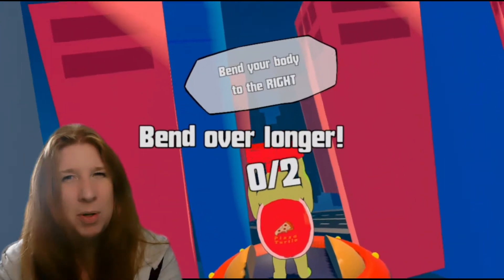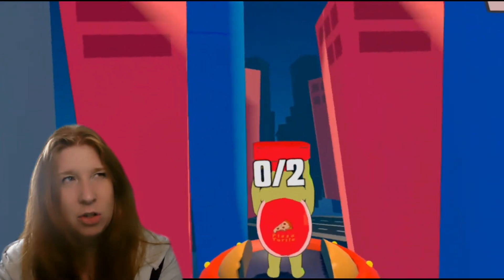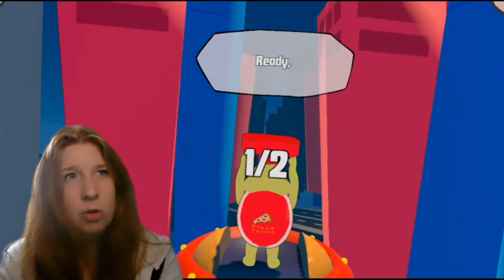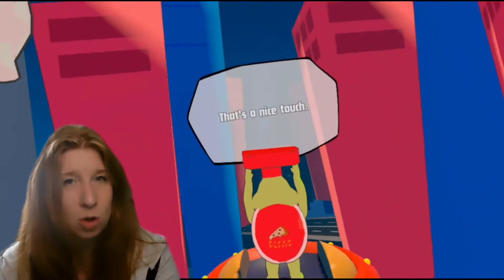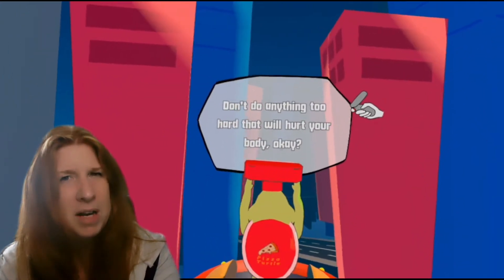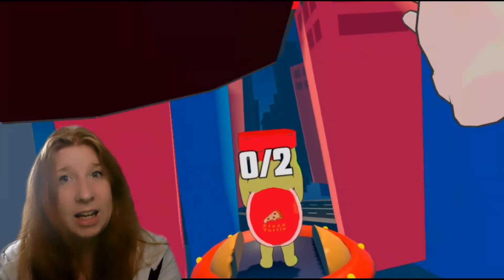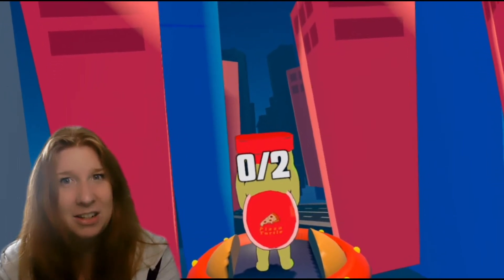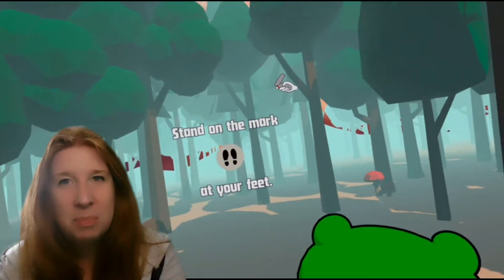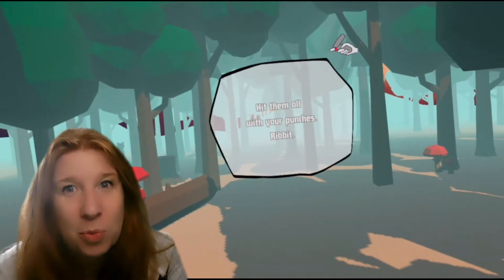The pizza delivery mini game is a bit weird. It takes place in the city where you're getting shot at to deliver a pizza. You carry the pizza over your head, which hurts your arms after a while, and then you dodge from side to side, so it stretches your obliques — those side muscles. You hold them for different periods of time depending on the type of bullet coming at you. The next day I really ached in my sides from doing it, so it clearly worked something.